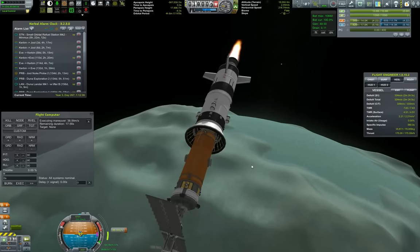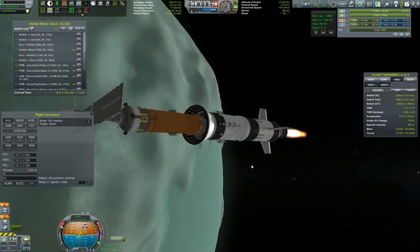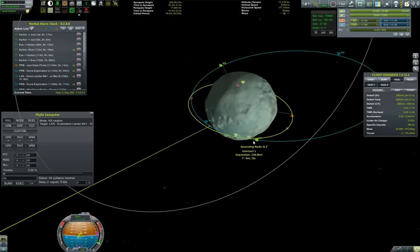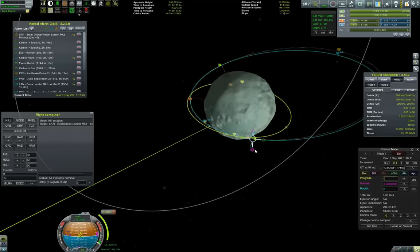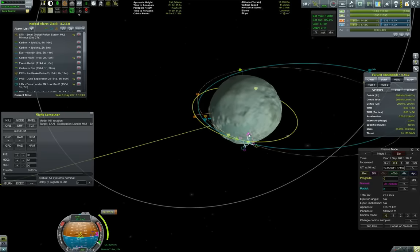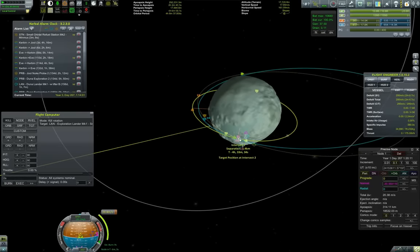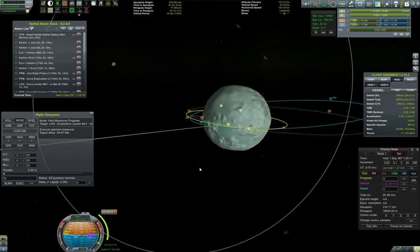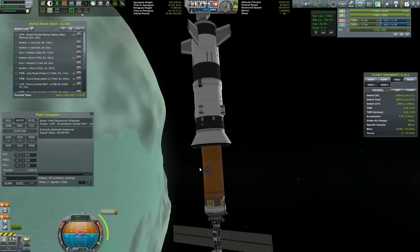Burning ever so carefully to make sure we get a nice decent orbit and a decent capture. Now we have a highly elliptical orbit, which I didn't want to spend too much delta-v on, but I wanted to make sure I fixed the inclination to be able to rendezvous with our Minmus lander. I think we will be rendezvousing pretty nicely here by only spending about 20 meters per second. Let us execute the planned maneuver.